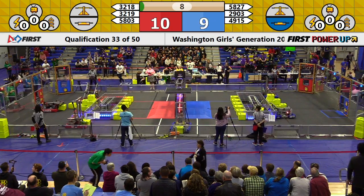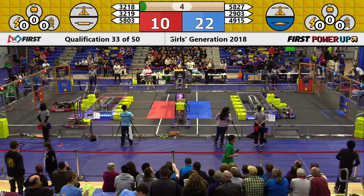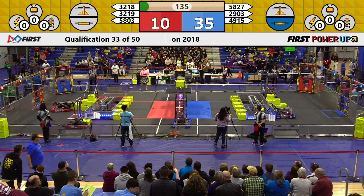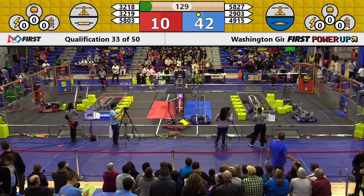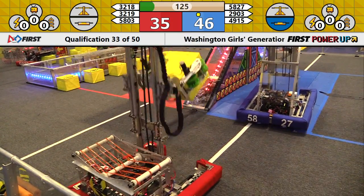Red falls just a touch shy claiming their switch. It looks like all three blue robots did cross the auto line as well — that's a big move for your blue alliance. 5827 comes awfully close to claiming the wrong side of the scale and 3218 takes advantage of that and moves forward. They collide in the null territory for the red alliance.